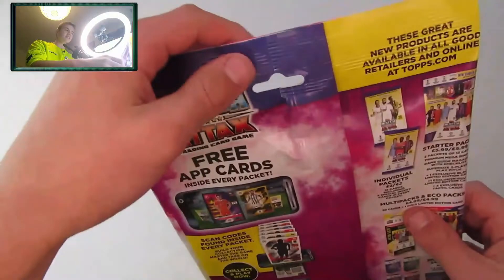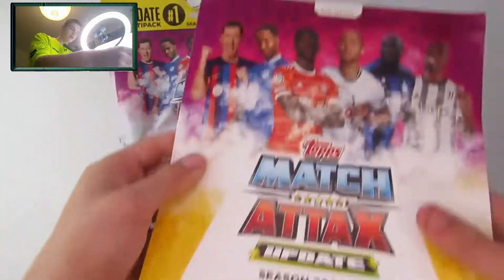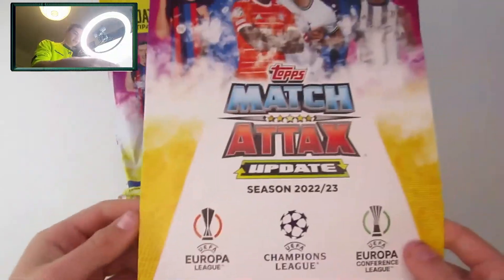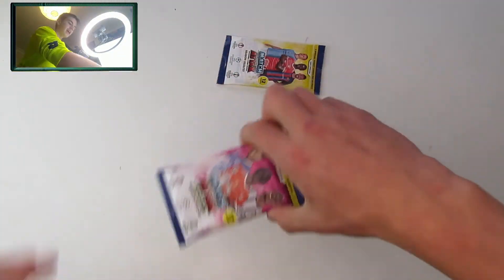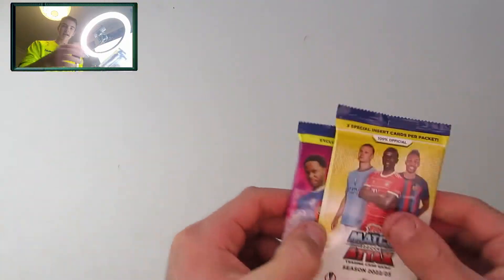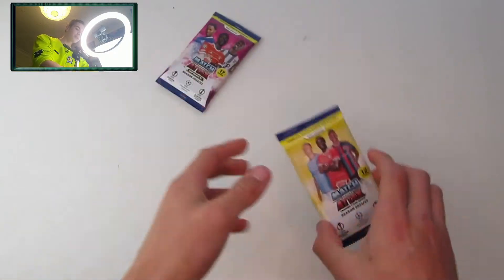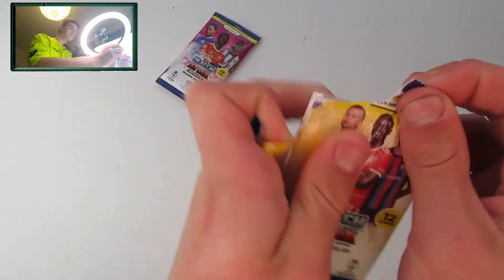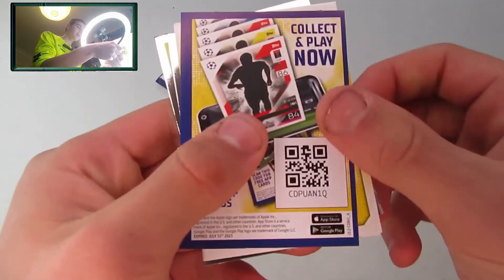Let's get into this — you can see it has paper wrapping which is really good to see. There's a cardboard insert saying 'Match Attax multi-pack.' Here are our two packets: the classic 12-card pack and the update pack containing 17 cards.